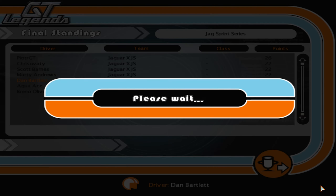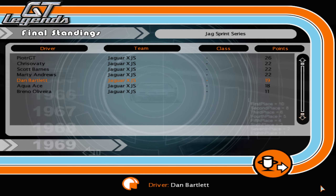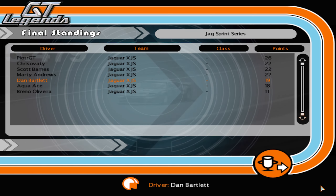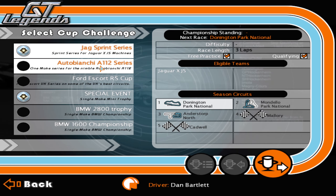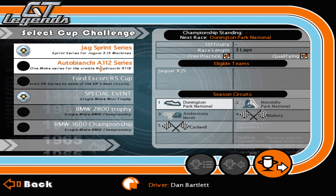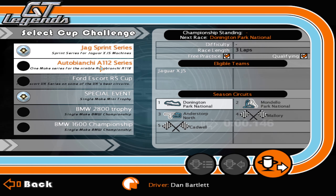PJT eventually gets the championship win by four points. There was a three-way tie for second overall between Chris Avati, Scott Barnes, and Marty Andrews all on 22 points, and I get third in the championship — not too bad at all. The Auto Bianchi A112 Series is coming up next — I have the template so pick your own numbers and colors. That's it for me — see you all next time for the Auto Bianchi A112 Championship. Take care, stay safe, bye for now.